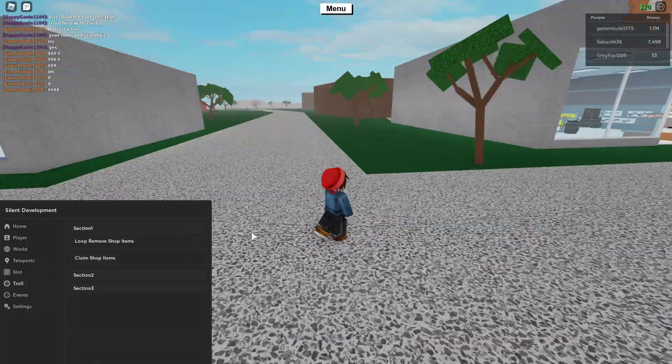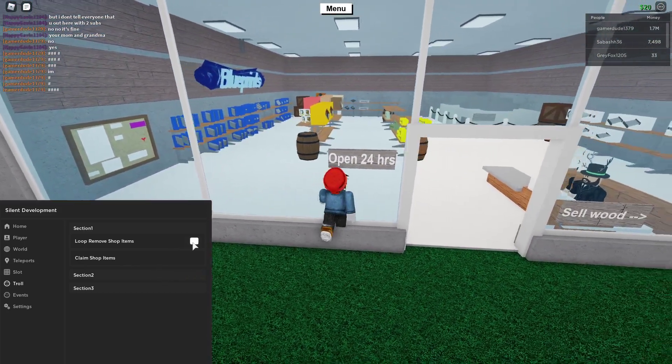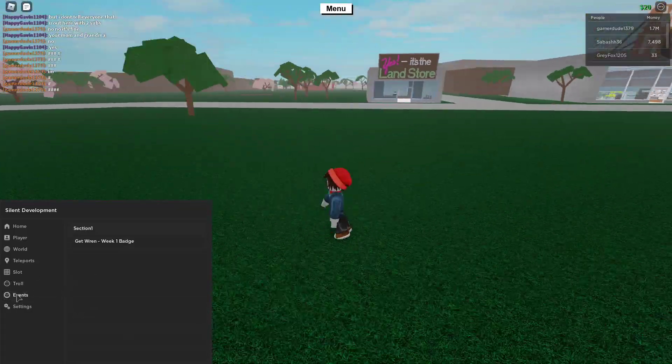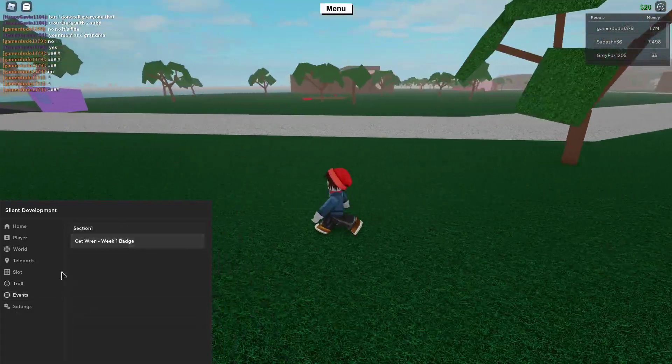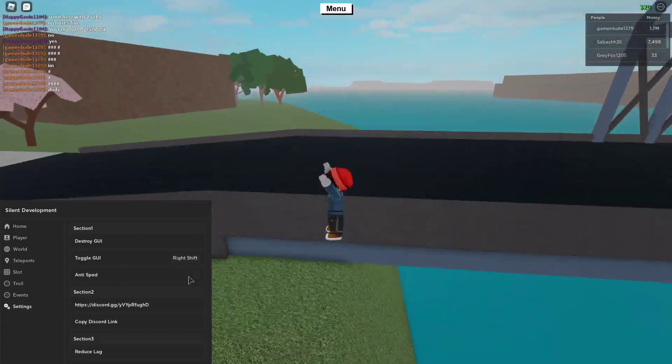I tried the remove shop items option on a shop but pressing it didn't seem to work. Then there's an events section and also destroy GUI and anti-afk features.